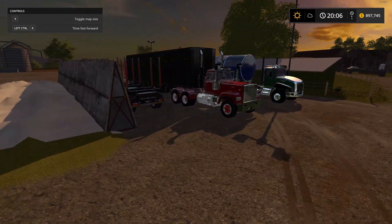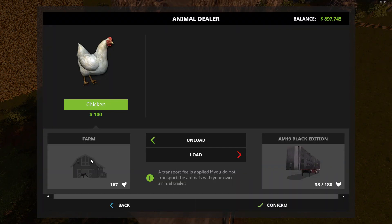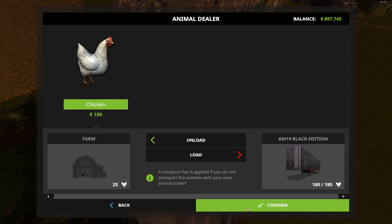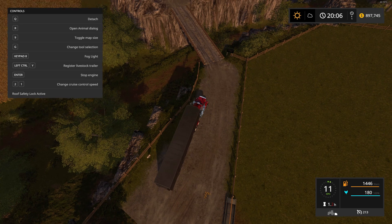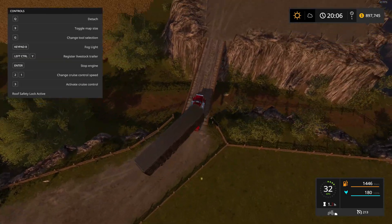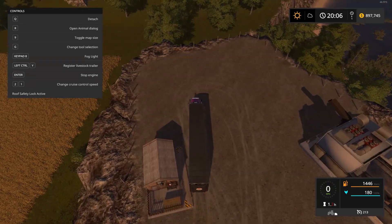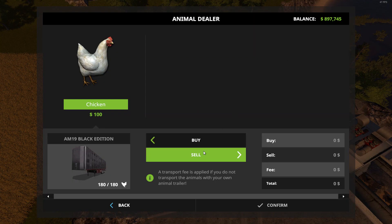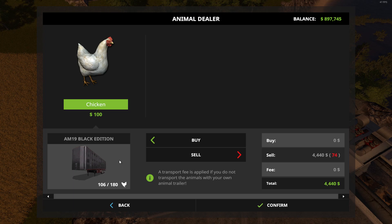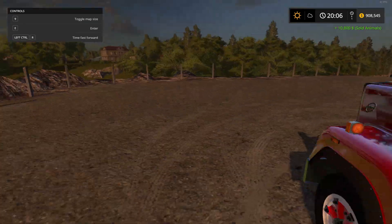Let's slow down time, grab the animal transport trailer, and sell some chickens. I'll grab as many as I can — confirm, 180 chickens aboard. I didn't breed that many but I'm just showing you can pick them up and sell them. Confirm the sale — 10,800 dollars. Not bad.